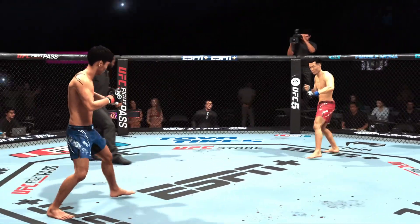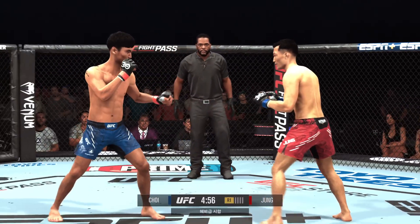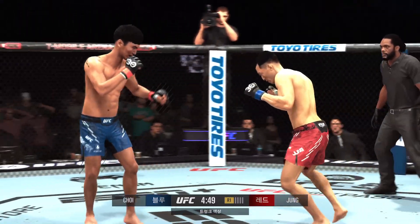Ready, go! All right, so here's the Korean Zombie Chan Sung Jung as we get ready to go, round one. He's got a lot of late finishes, but not afraid to get the opponent out of there early. Second-fastest knockout in UFC history against Mark Dominick to his credit.